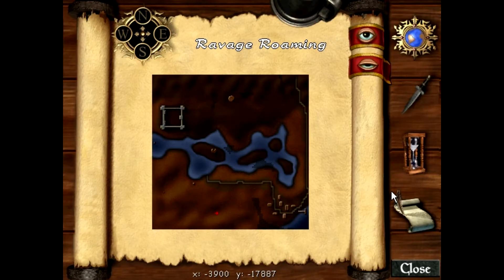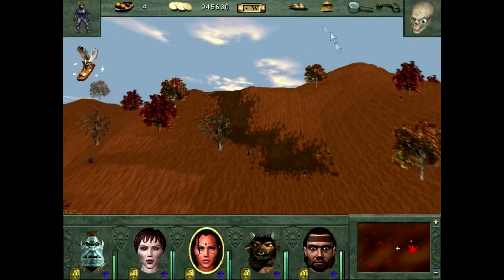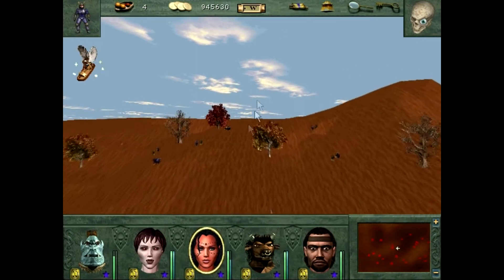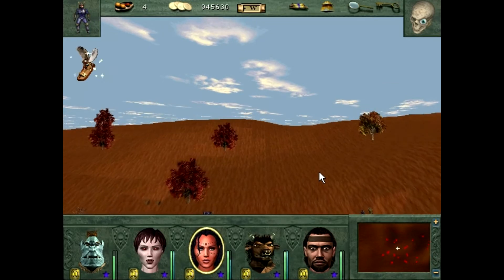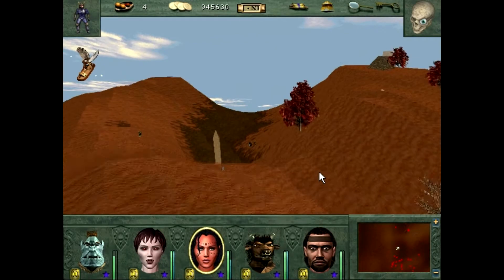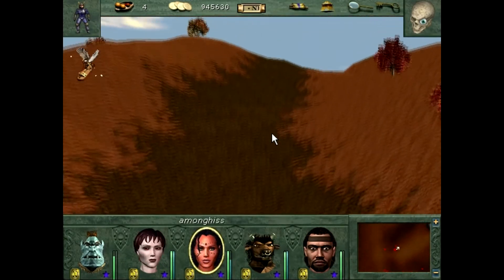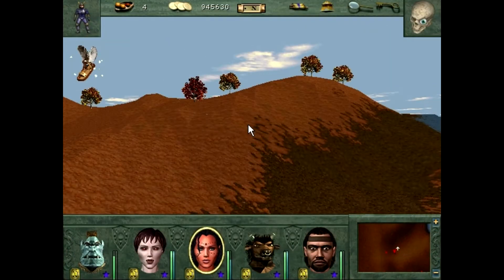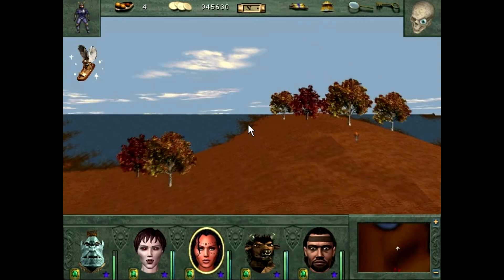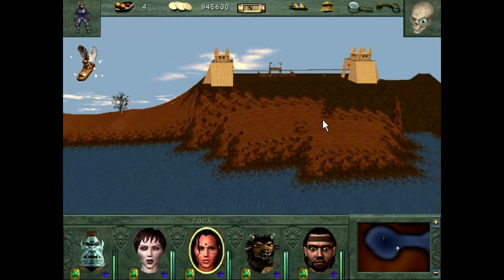Where's the obelisk again? Oh yeah, over there. That's something we found when we were adventuring. I did decide to hold them off until I wanted to get all of them together. That way if someone randomly wants to find all the obelisks — because they just started playing this game and they don't know where they are — they can just Google and find this video, and they'll know this is where they all are. Quick and easy.